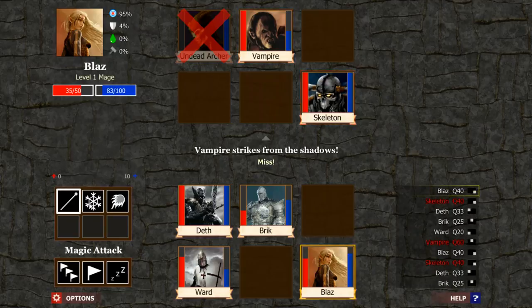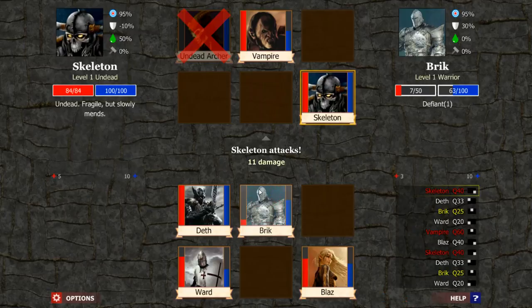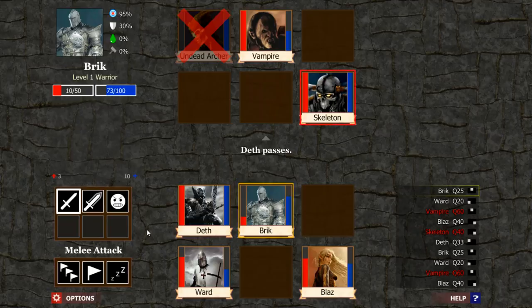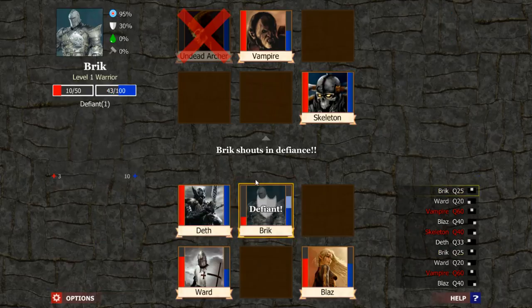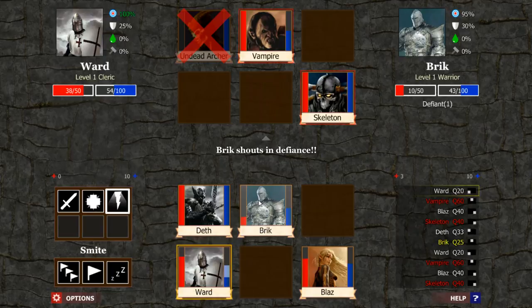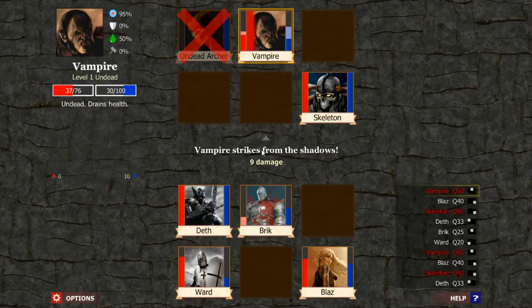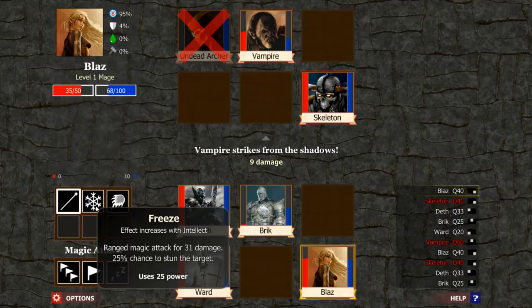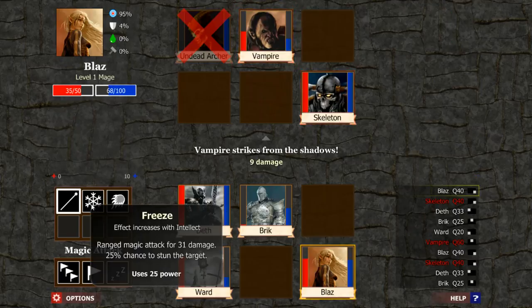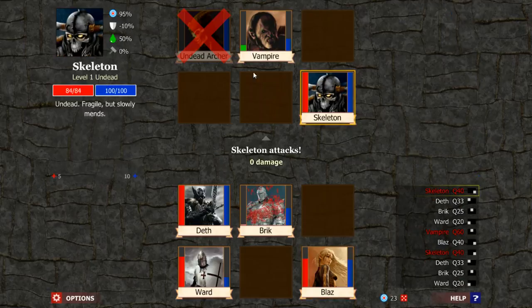We could go ahead and save ourselves some time and blast right here. Good. And Blaze can work on this — a miss. Gotta love those misses. We got defiance so he couldn't have died. And Brick, let's just do another defiance just in case. Let's go ahead and pound this vampire. Let's do 31 damage — nope, still won't kill it. Let's just do a regular attack then. Actually, with the poison, maybe it would have.